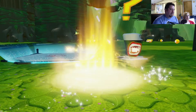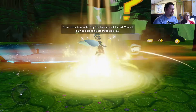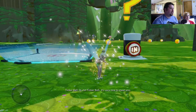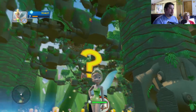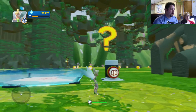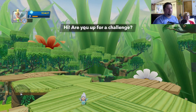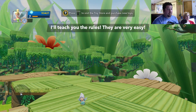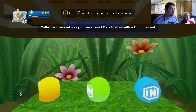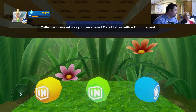All right, Miss Pixie Dust Lady. Let's do this one. She is strong, like an ant in a big world. Let's press this button over here. Are you up for a challenge? I'll teach you the rules, they are very easy. All right, Fairy Godmother. Collect as many orbs as you can around Pixie Hollow with a two-minute limit. Sweet, two minutes. We like the short and sweet ones.